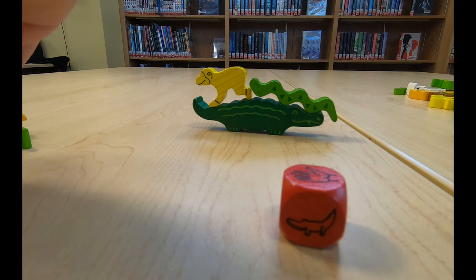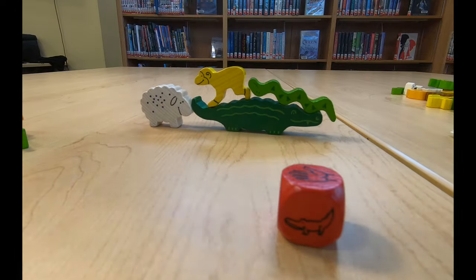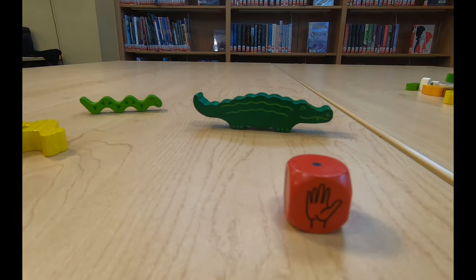If you roll the crocodile, take an animal from your pile and put it next to the mouth or tail of the crocodile. If you roll the hand, choose any of your animals and give it to another player.